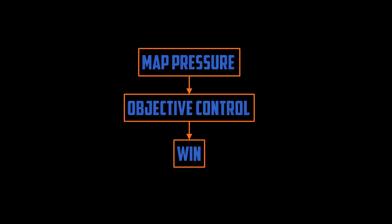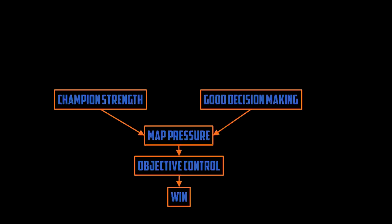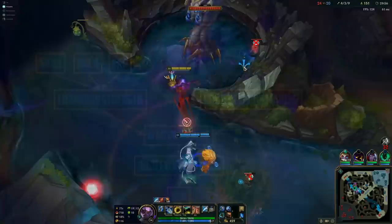So we've clearly established that map pressure allows you to have objective control, and objective control is how you win games. The next question is: how do you establish map pressure? We've already demonstrated one attribute that assists in map pressure — good decision making. But for right now I want to focus on the other attribute: champion strength. Obviously the stronger your champion is, the more potential map pressure they can exert, because they can clear waves faster, take towers faster, and kill enemies easier.